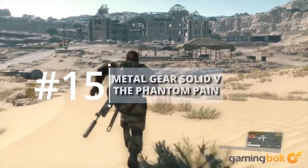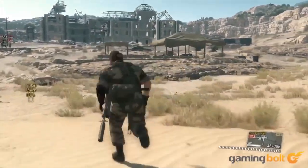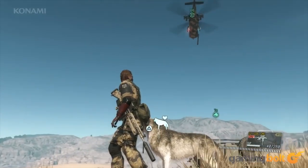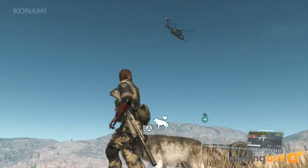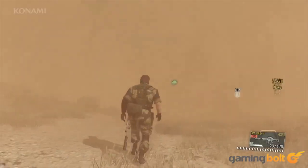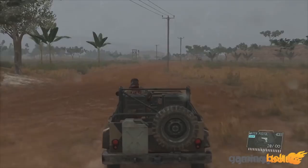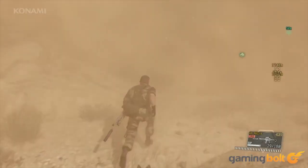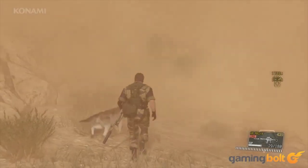Rain and sandstorms were a very common thing in Metal Gear Solid V: The Phantom Pain. And not only did they look good, they also contributed in major ways to the game mechanically speaking. Sandstorms impaired vision, while rain drowned out sounds. The fact that you could plan your infiltration missions around these occurrences added to the tactical nuance of the game a great deal.